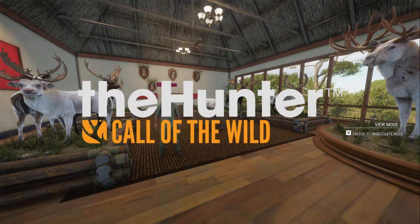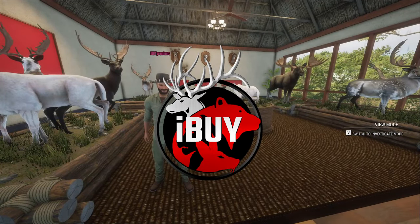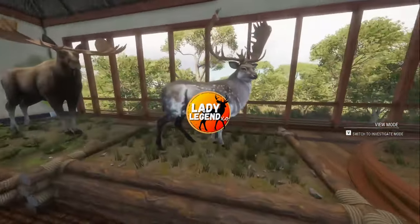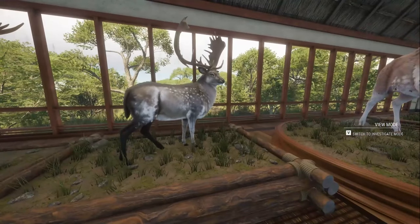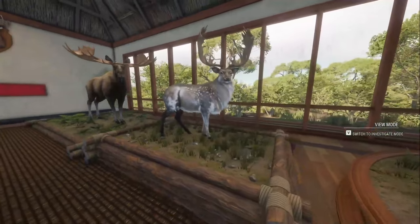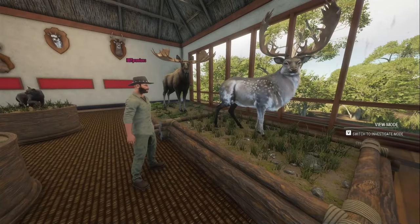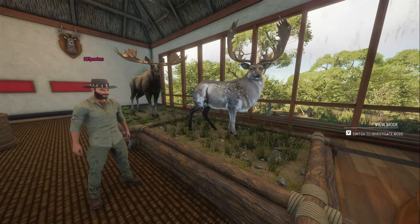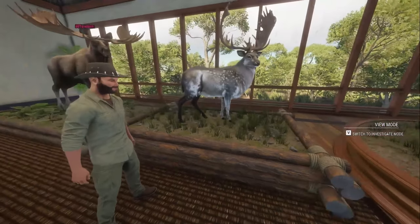Hey guys, we're back here on the Hunter Call of the Wild, and today we are joined by iBuyPremiums, who has 53 great ones so far. He's a bit of a slacker, and this is the latest one to join his lodge — a silver fur with a typical rack Fallow Deer. This is his second great one Fallow, the first one in the live build. He did spawn one in early access as well, but unfortunately we don't get to keep our trophies from the beta.